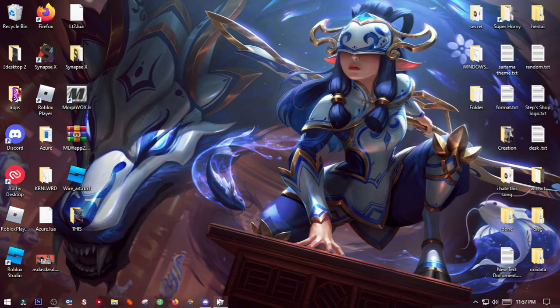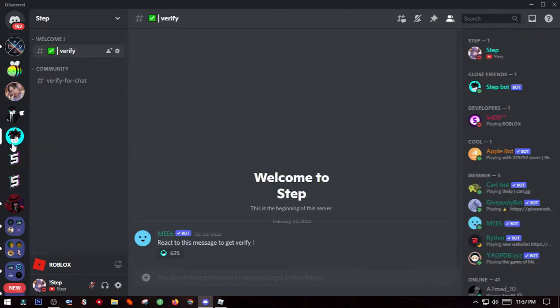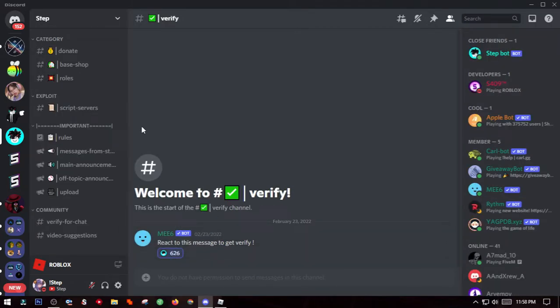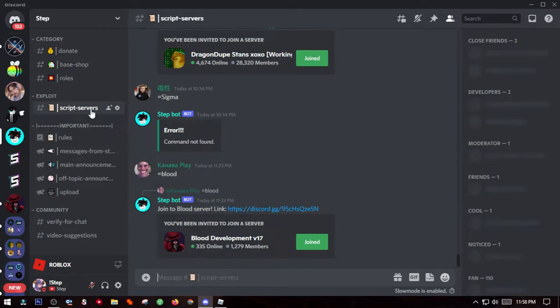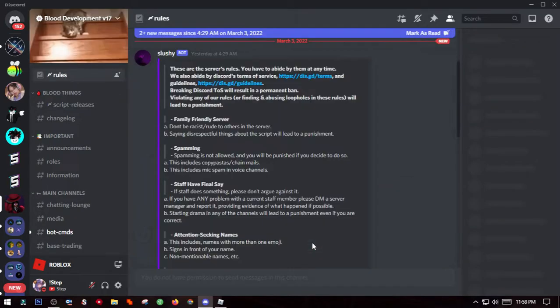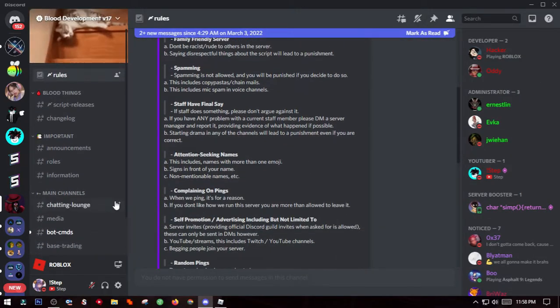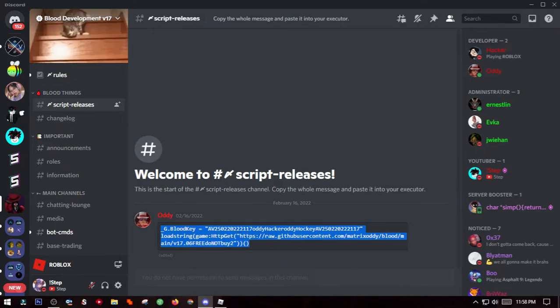First, join my Step server. Then get verified — to get verified, just click this emoji. Okay, now go to the script server channel and then type: equal, blood. Now hit join. When you're in, go to the script releases channel. Now copy the script and paste it to your executor.